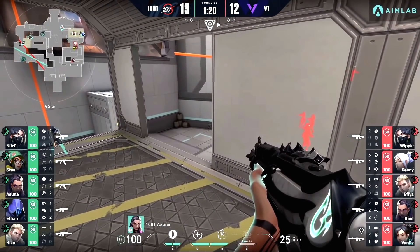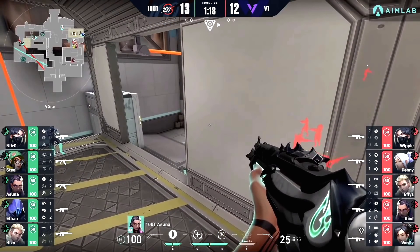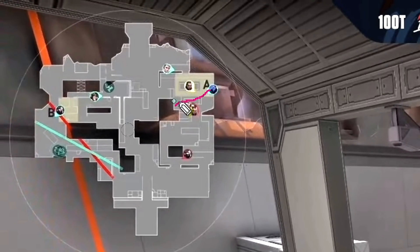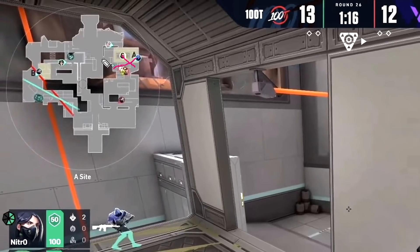Let's talk about the setup that 100 Thieves are running. It looks pretty self-explanatory: Ethan is in his position on the map, right in front of Asuna, and his job is just to watch the angle across the right-hand side and make sure no one's coming up. Asuna's got the left-hand side, and Hiko is here ready to provide support while also spotting toward the middle from time to time.